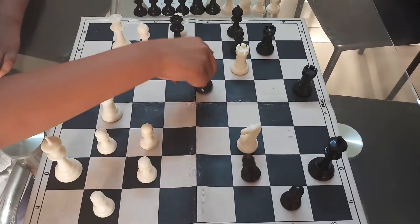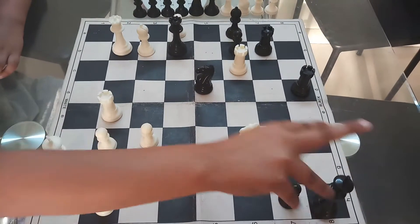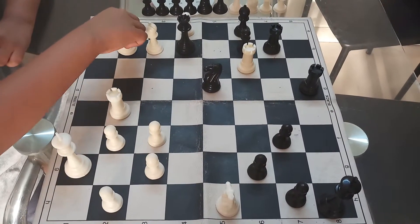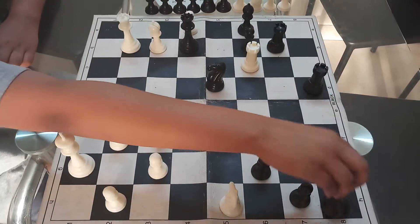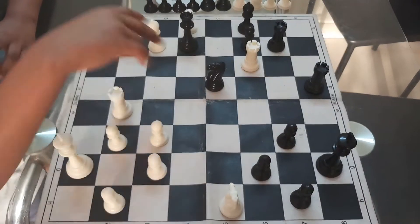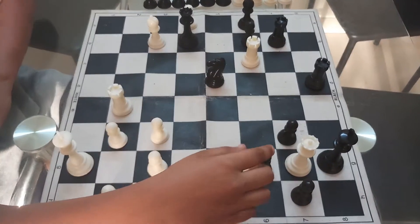If he plays Kh8, then Nh5, Queen check, so he has to play Kh8, Kg8, then Qg7 and it's a mate.